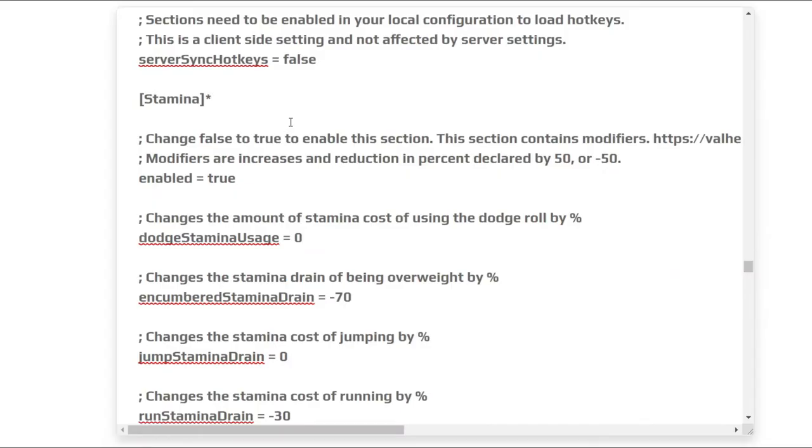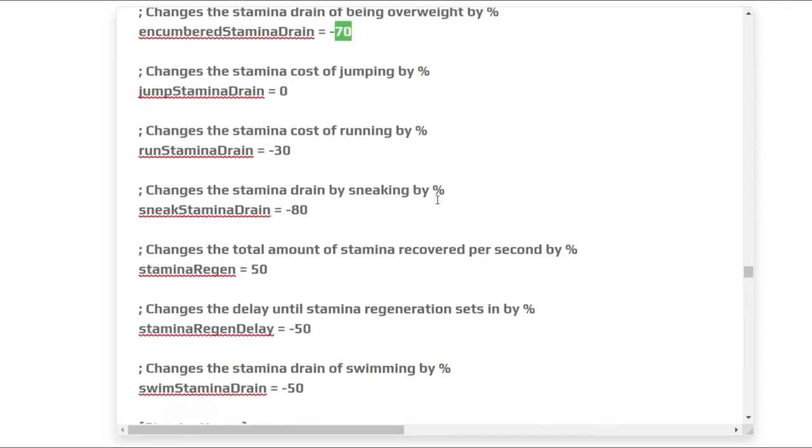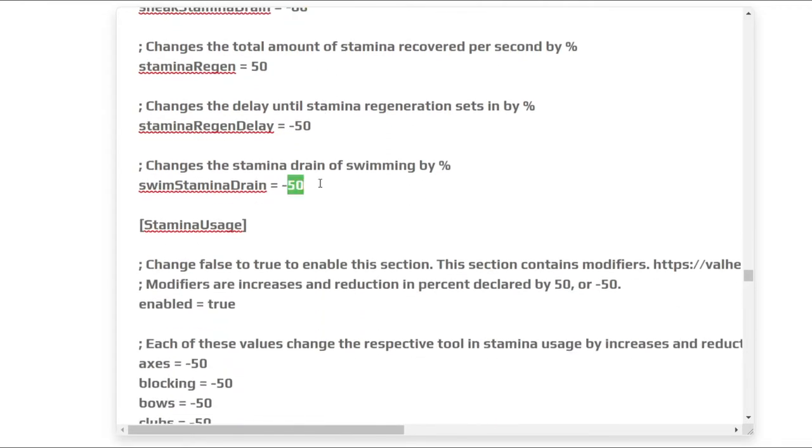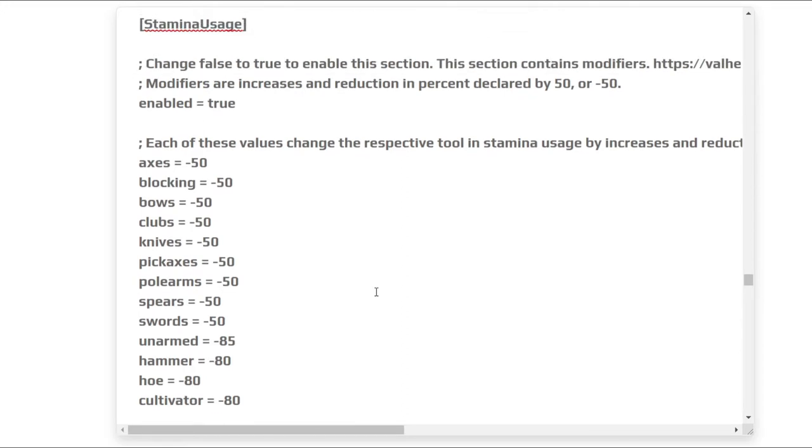You should consider making a couple of changes to the stamina section, specifically the stamina drains of certain activities such as being overweight, running, sneaking in particular, and also swimming and stamina usage values. I recommend changing the stamina usage system so that in general you just have more stamina. This, coupled with increased enemy difficulty, makes the game feel more dynamic and fluid.